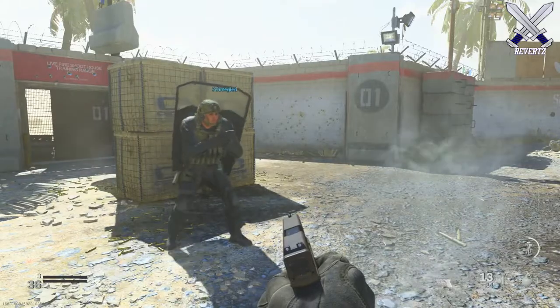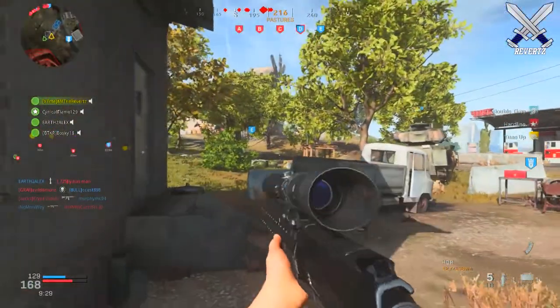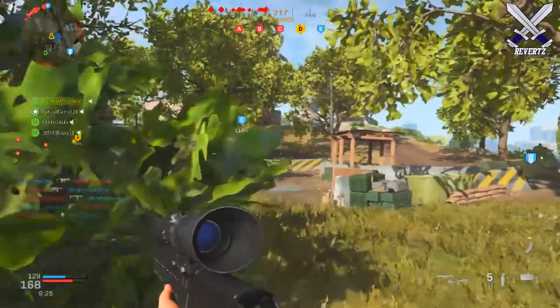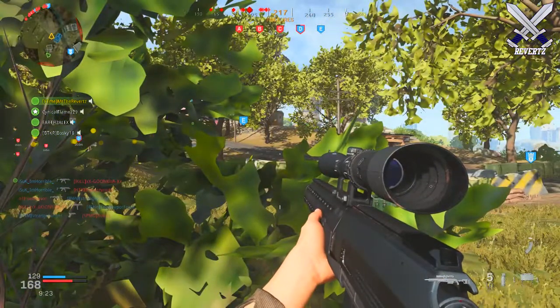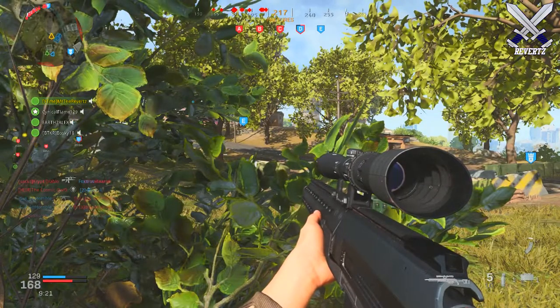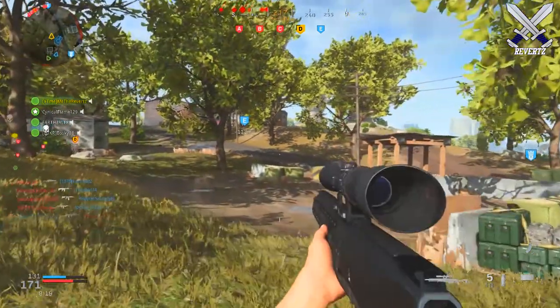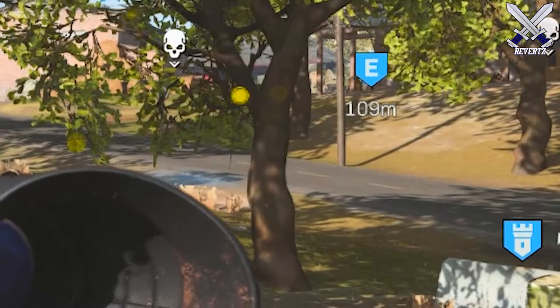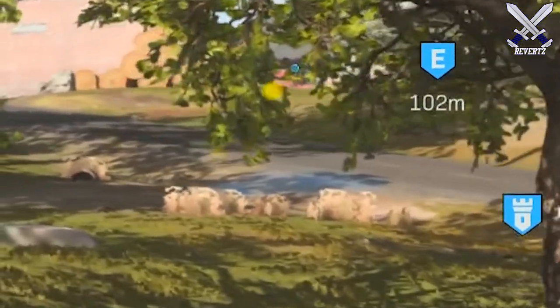For the last tip, I'm very shocked I don't see this talked about more by people who play Ground War, or that many people utilizing this built-in mechanic exclusive to Ground War. There are yellow dots that appear only in your peripherals — I'm going to zoom in so you can see exactly what I'm talking about, as they're very easy to miss.